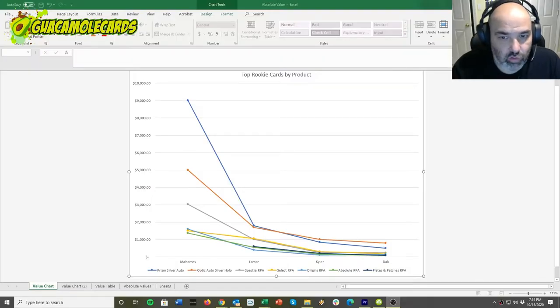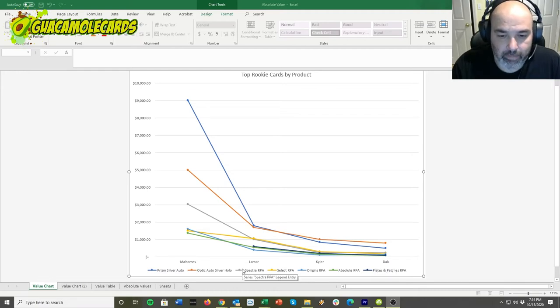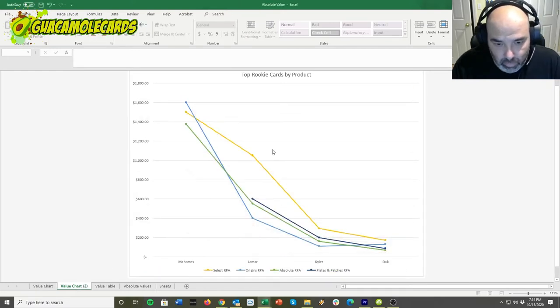Just want to walk you through some Absolute values quickly so we can compare against other products. This is the same data from my Spectra review, reformatted to look at each product across different players — specifically the top rookie quarterbacks over the last four years. Prizm, Optic, and Spectra are the top three outliers. Absolute is the green line and there's not much difference versus those players' top cards. Lamar Select does stand out a bit, but for the most part they all trade in a pretty close band.